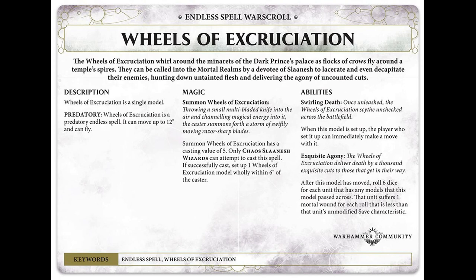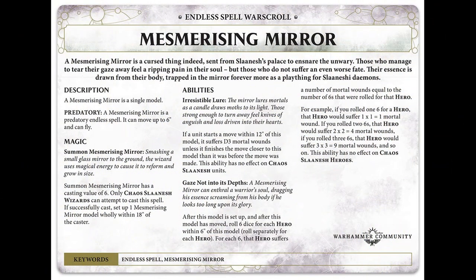There is a comment section down below and you can let me know if I'm wrong or if you agree, or if you think this is going to be absolutely pointless but just looks nice. Right, let's move on to the Mesmerizing Mirror — the one that looks like a massive mirror held by some horrible claw of a Slaaneshi daemon. It's a predatory endless spell so it can move up to six inches and fly, same as the other one.